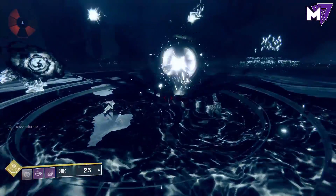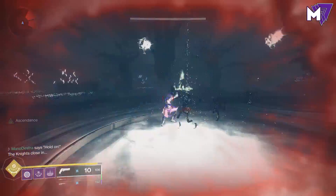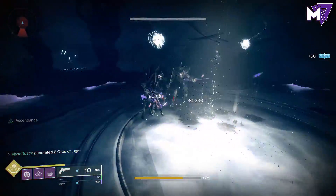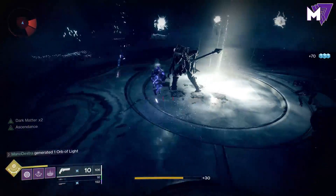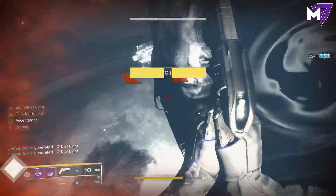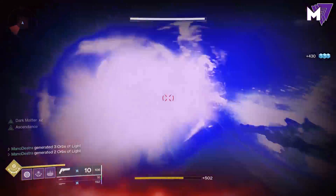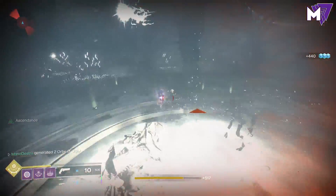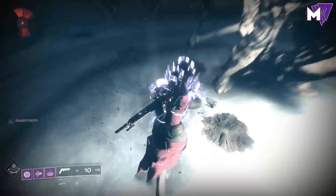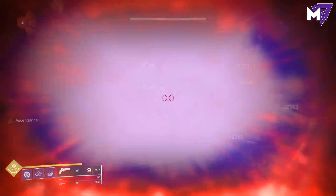Once you get the third orb into the middle, it will create a pool of Boundless Light which will recharge your abilities and supers very quickly. This is a great Ascendant challenge if you have bounties that require killing multiple knights while Ascendant — this is the easiest of all the challenges because you just keep getting your super back and killing all the knights. For Hunters I'd recommend Arc Strider or Blade Barrage. You basically just want to keep doing large area burst damage. There are many Thrall that will try and kill you, so keep moving.